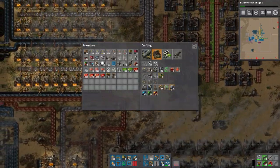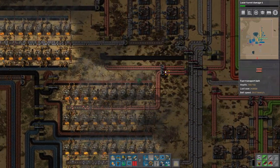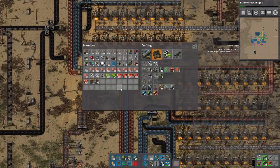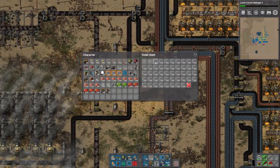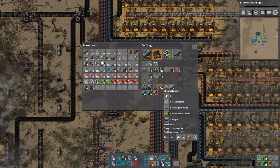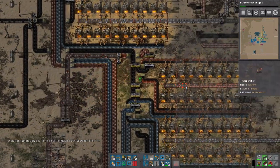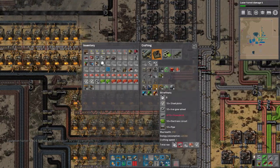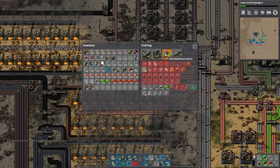For the nuclear reactors, we need a great deal of steel plates and copper plates. Evolution is at 0.82 right now — it's going to get bad at 0.95, I think. That's going to be the real test, and that's kind of why I made things the way they are. We're going to start with two reactors and eventually knock it up to four.